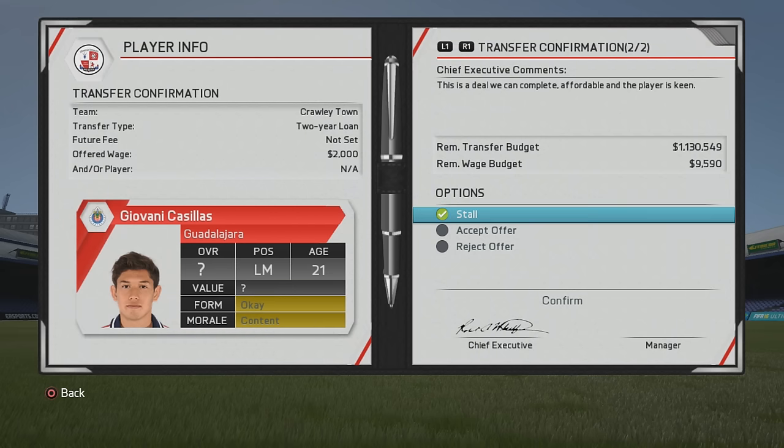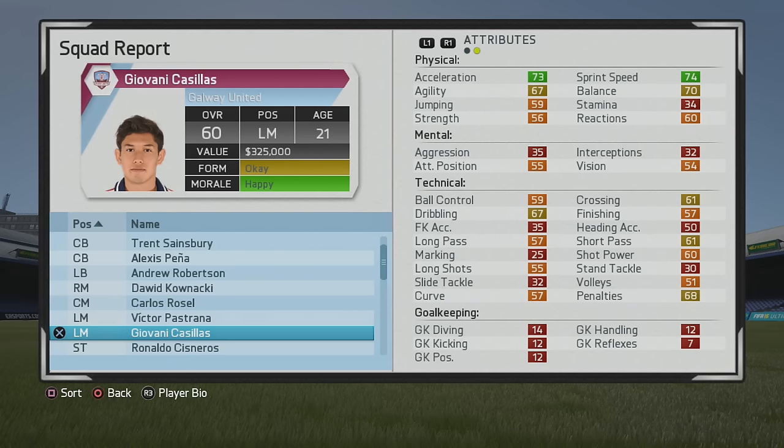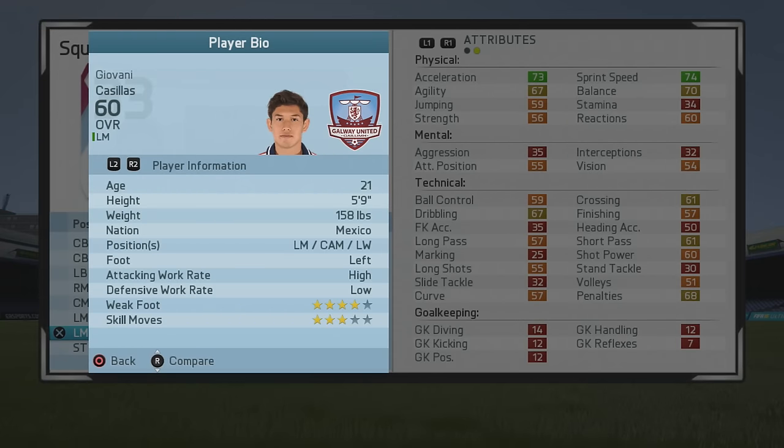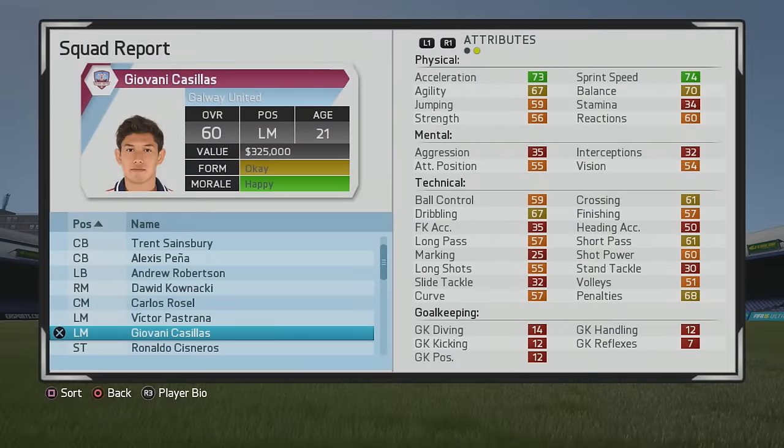The first player I really enjoyed using is Giovanni Casillas — a very good player you can bring in on a two-year loan. I couldn't buy him unfortunately, but either way you can get him on that two-year loan. He starts at 60 overall, nothing too great at first, but he has a little bit of pace, agility, and dribbling isn't too bad either. He has some potential. I mainly played him at CAM, putting him a little bit left mid, but I prefer CAM.